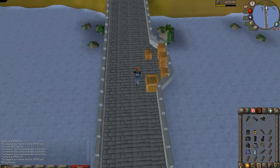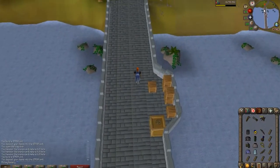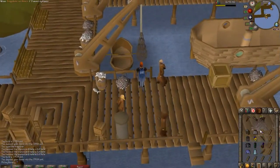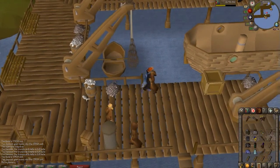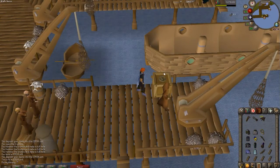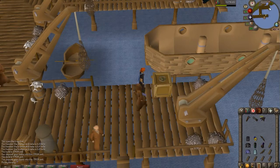We're slowly working our way north. Next up is the Entrana Monks. We're here at the Entrana Monks, west of Draenor. We're going to build in this crate right here — it's going to require a coif, a steel plate skirt, and a sapphire necklace. That one was super easy.